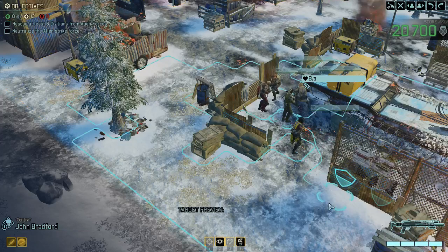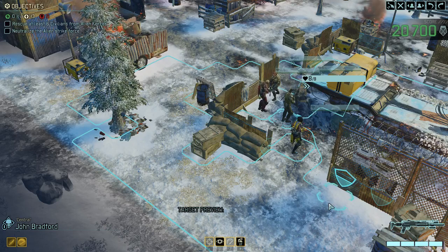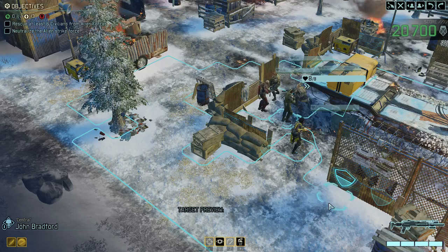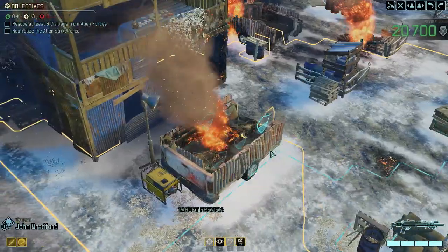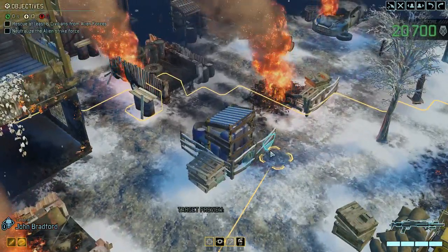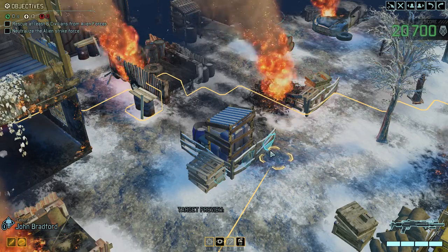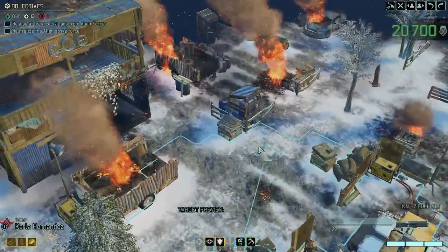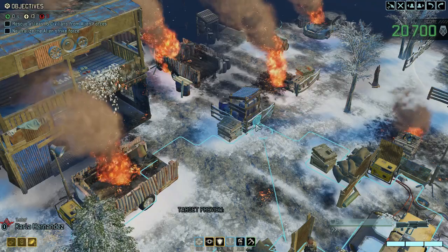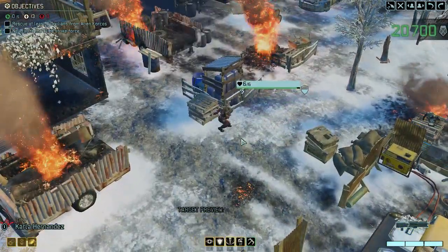Hello and welcome back to XCOM 2 War of the Chosen. This is the Legacy run and we are continuing with the second installment of it. We've just survived the first chrysalis that we found, and now it's time to rescue as many civilians as we can plus fight back the aliens. I'm expecting we're going to find some faceless ones that disguise themselves as normal civilians, but also expecting chrysalis because that seems to be the theme of the whole campaign.